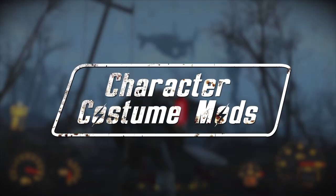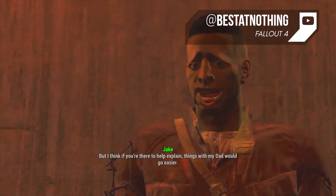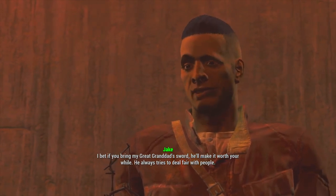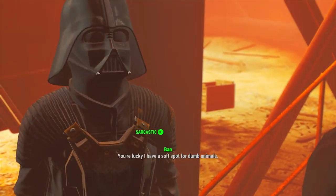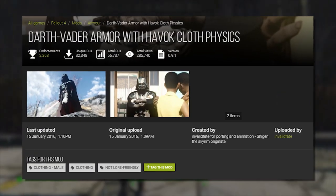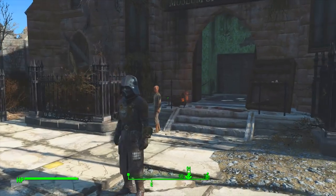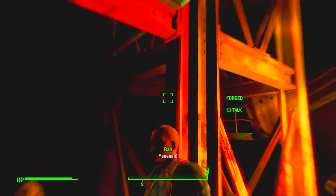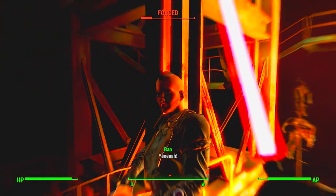Character costume mods. Since we're talking about characters, let's check out a few pop culture favorites. Why not explore apocalyptic Boston as the classic Fallout character Darth Vader? Playing as Mr. Vader comes in a mod called the Darth Vader Armor with Havoc Cloth Physics. The mod lets you craft his armor and rampage through the wasteland as the Star Wars icon. Don't forget to add a lightsaber mod to fully embrace your role as Darth Vader.